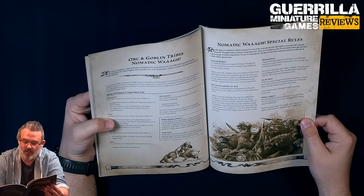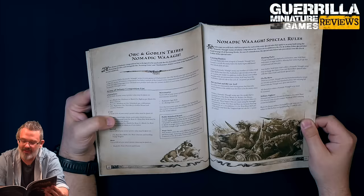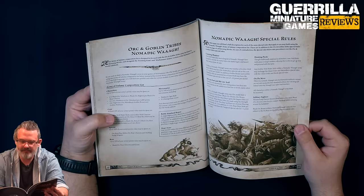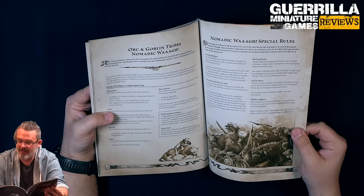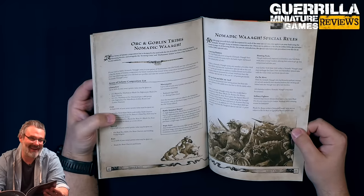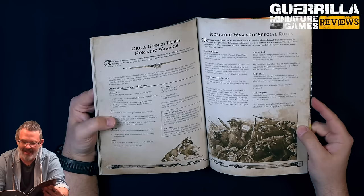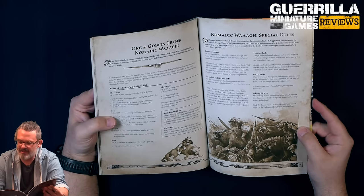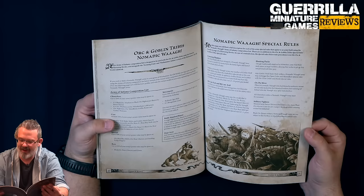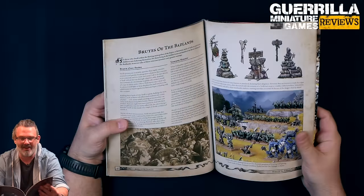Additionally, 0-1 Orc Boar Boys mobs per 1,000 points can have the Vanguard rule for 1 point per model, encouraging you to take mounted heroes in those units. Hunting Packs: any Goblin Wolf Rider mob may exchange Open Order and Skirmisher for Close Order and Horde, basically making them the worst Heavy Cavalry but giving them a rank bonus. On the move, all characters within a Nomadic Waa must be mounted - you can't take them on foot. Black Orc Bosses within the Nomadic Waa Army are not subject to the Boys or Quell and Pestrosity special rules, because you're liberated from weaker Orcs and have a new love of Krumpen while careening across the battlefield.